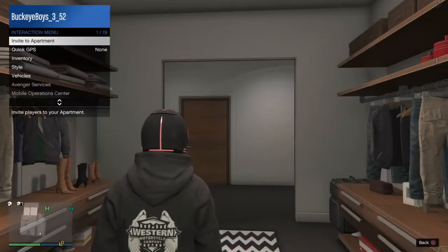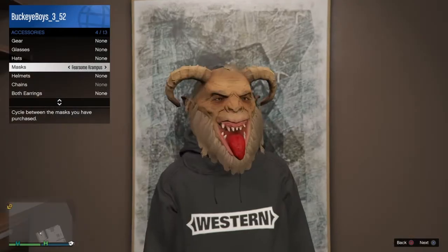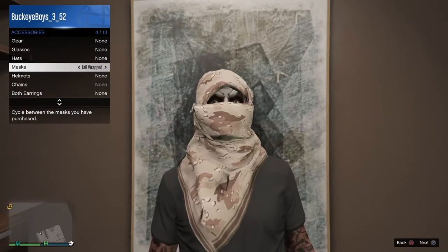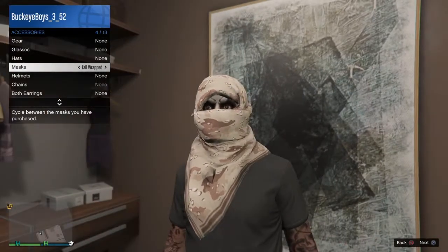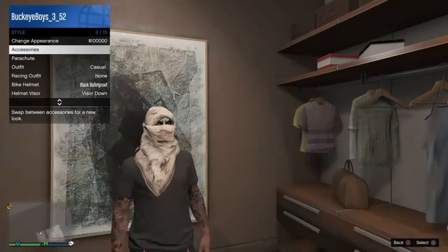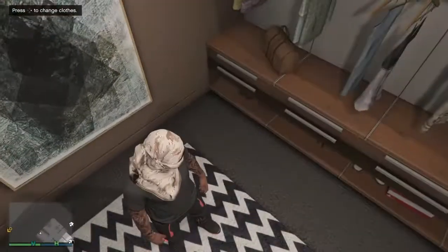Open up the drags menu and you guys want to go to mask. Put on the full wrapped headscarf mask and you guys will see that it should take the hoodie off. You guys will see that it's just the black shirt and the mask with the Tron pants.